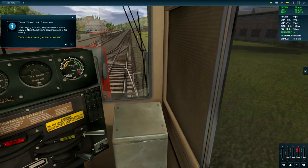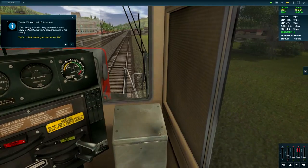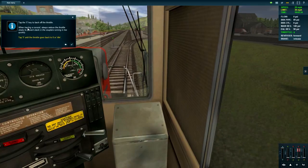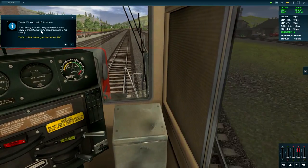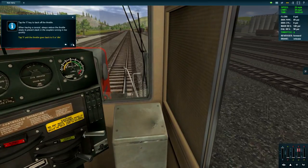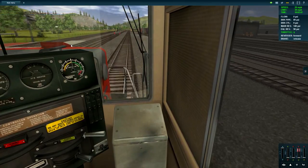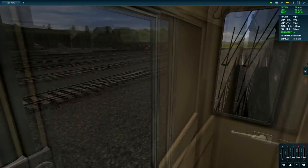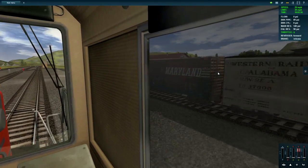Tap X to back off the throttle, otherwise known as S. When on a consist, always reduce the throttle slowly to prevent slack and the couplers running in too quickly. Move until idle - which I am. Now we're just coasting along, this is pretty nice. New Haven.